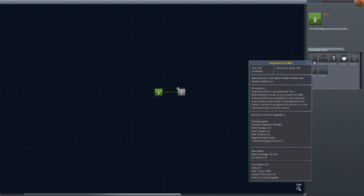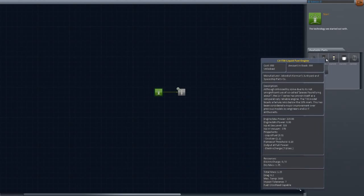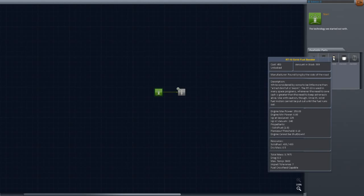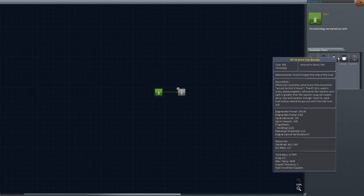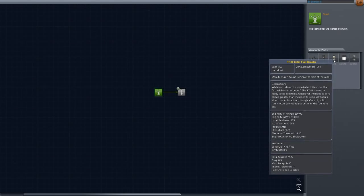So available parts — I'm assuming it's green, it's lit up, we have these already. The Command Pod Mark 1, old reliable. The LVT-30 Liquid Fuel Engine — I've been using this for a while. RT-10 Solid Fuel Booster — I don't think I've ever used this, because we've had access to the larger, more advanced boosters. But hey, this is career mode now.